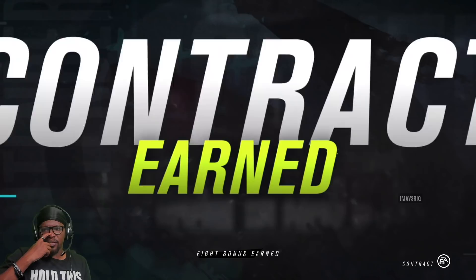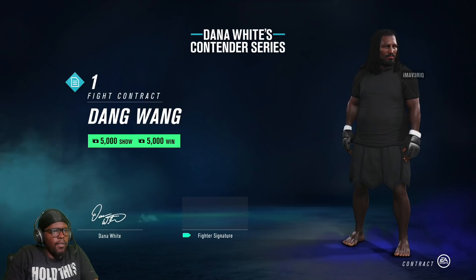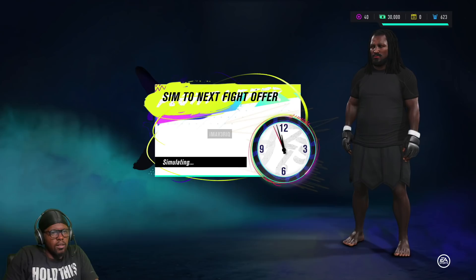Alright, I think we figured it out. We're good. Got a contract — 5,000 to show, 5,000 when we win. I accept. Let's get it. Unlocked some gloves and some coins. What do I use my coins for?